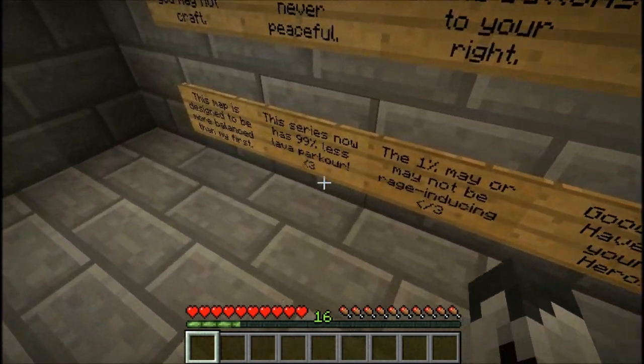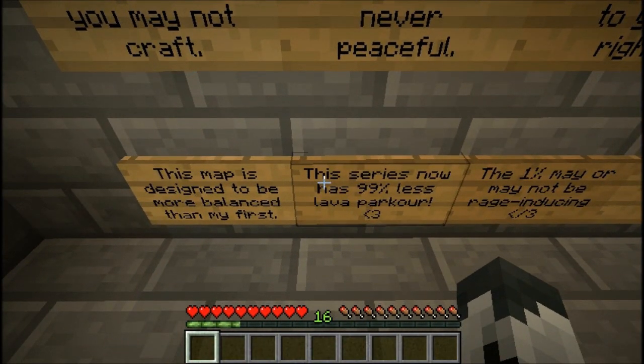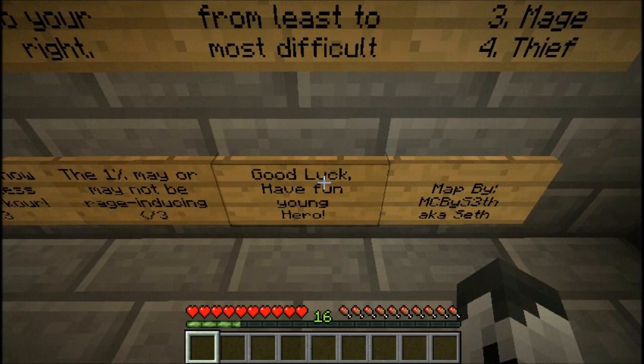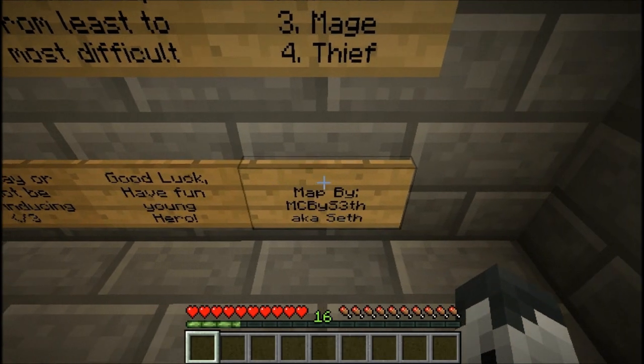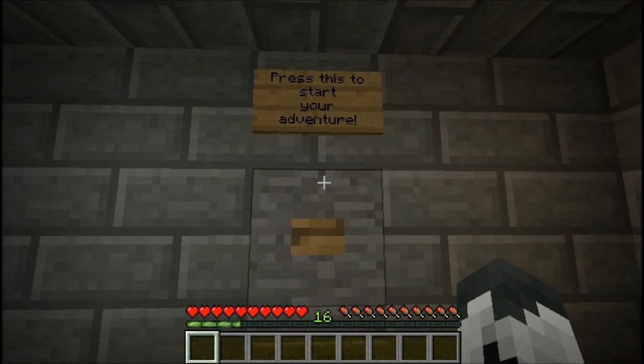You know which one I'm going to go for. This map is designed to be more balanced than the first. This series now has 99% less parkour — yay! The 1% may or may not be rage-inducing. Good luck, have fun, young hero. Map made by MC by Seth, a.k.a. Seth. Press to start your adventure.